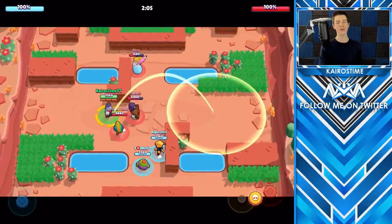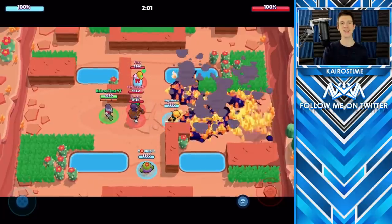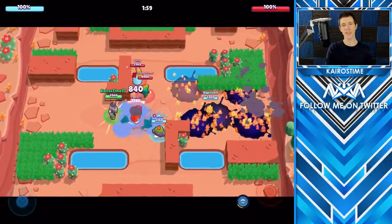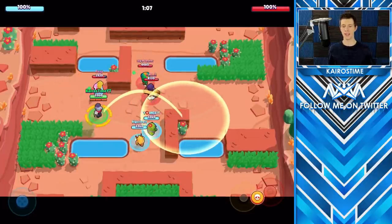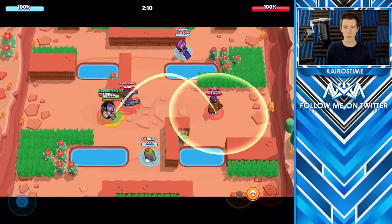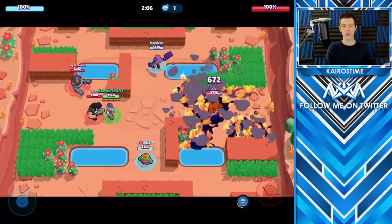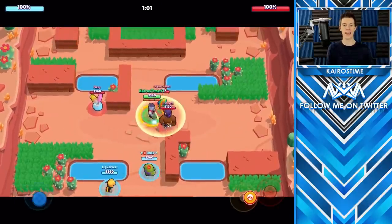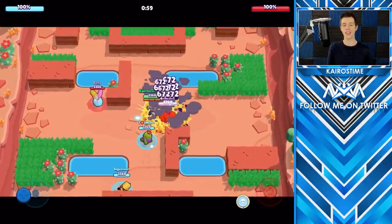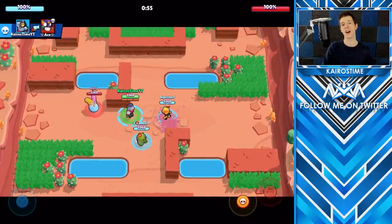For Barley's super, Last Call, he throws out five bottles of an especially dangerous drink, which each deal several ticks of damage. The further he throws them, the more spread out they will land, which increases map control but decreases concentration of damage. If you use Barley's super right next to Barley, all five bottles will land in that same spot and deal enough damage to take out any brawler in the game if they're caught up in it.